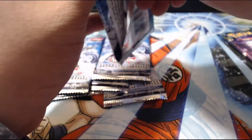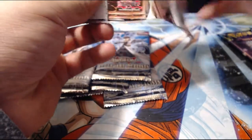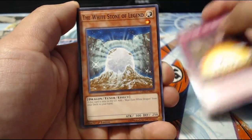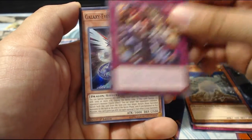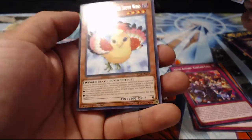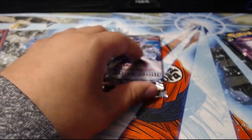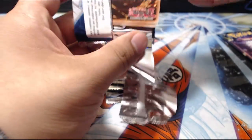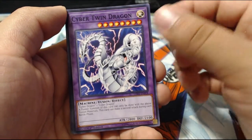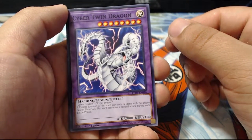Let's open these packs. We got Delta Crow Anti-Reverse, White Stone of Legend, Abyss Actor Curtain Call, Galaxy-Eyes Photon Dragon, and another one of those. We also got Blackwing — the South Wing. I really want to pull out the Blue-Eyes Ultimate Dragon just because I have all three Blue-Eyes and a Polymerization card. Right here Cyber Twin Dragon — I'm not sure if there's a Cyber Dragon in the set but if there is, I want to pull one.